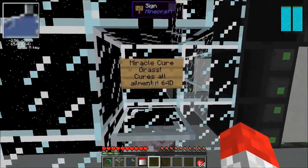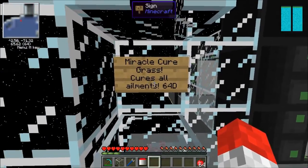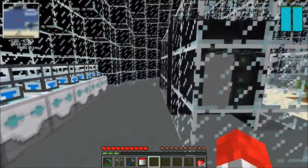As you can see, this here is cyan stained clay. I decided to put this over here because I have no idea what this mycelium uses. And if we have a look here, as you can see, this has got 10 million out of 10 million RF in there.